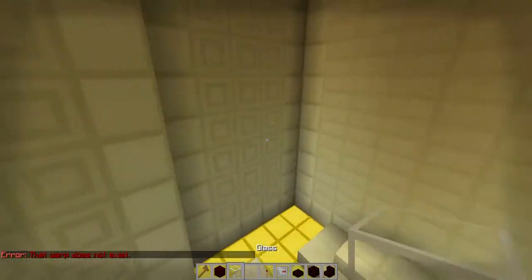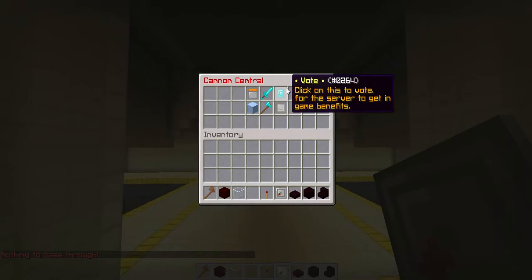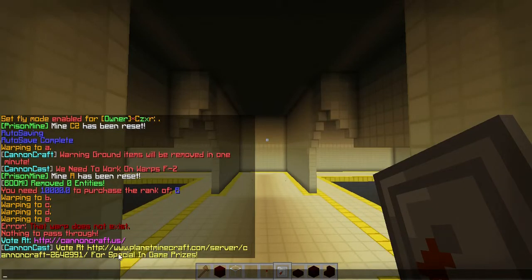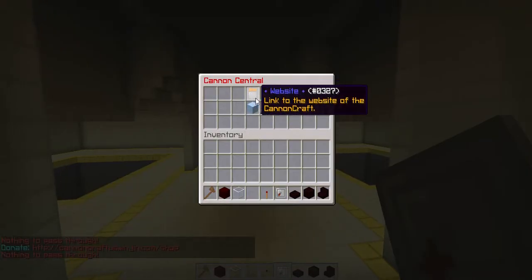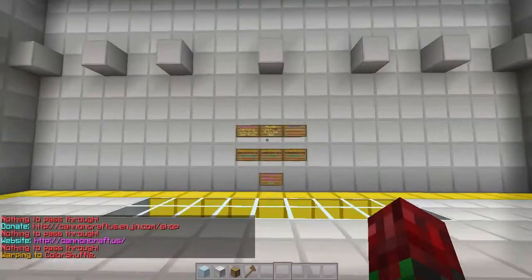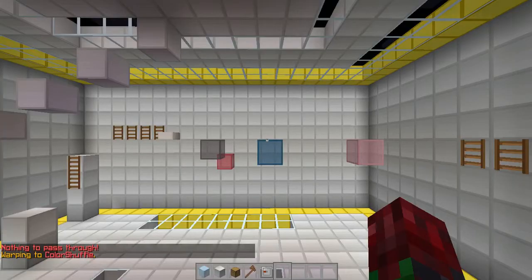As you can see this is our nice little system we have going. If you go into your compass, you can do slash vote — it will take you where to vote. Another one just popped up to tell us to vote there. We also have the donate to the website, which is in the making — we have the website. This will warp us to the color shuffle arena, which you guys have probably seen before.